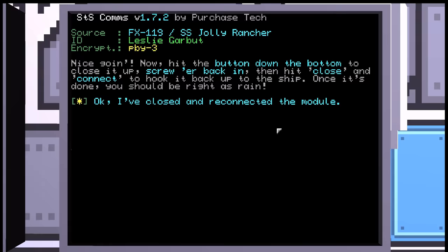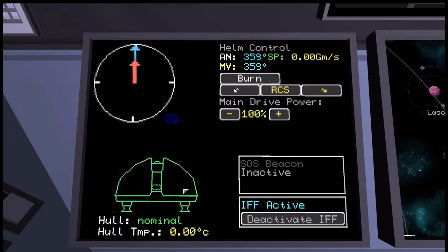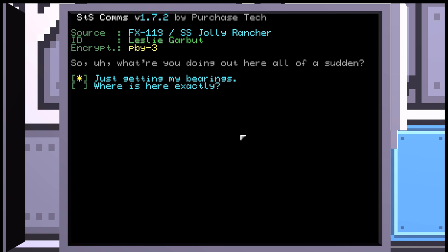'Nice going! Now hit the button down the bottom to close it up, screw it back in, then hit close and connect to hook it back up to the ship. Once it's done, you should be right as rain.' Okay, I've closed and reconnected the modules. 'Welcome back to the land of the less mangled ship. If you press the RCS button back on the helm on your bridge, that'll stop her from spinning.' There's the RCS. She stopped spinning. So — where is here exactly? 'You're in the LEO system, not too far out from the Lago gas mines. Ring a bell?'